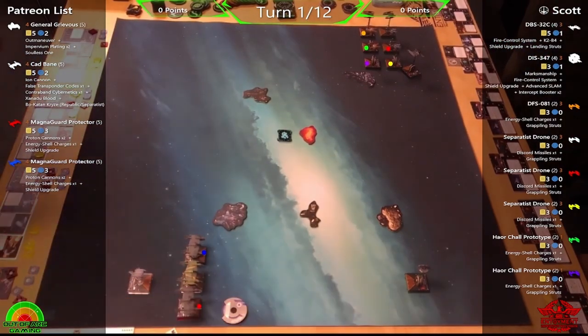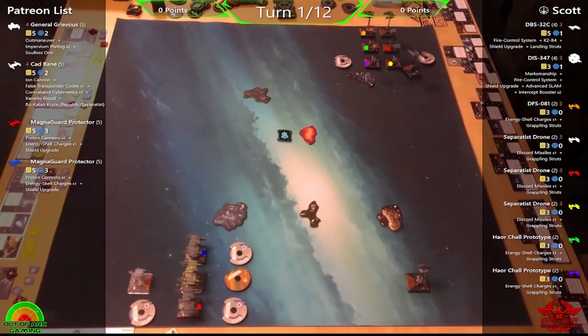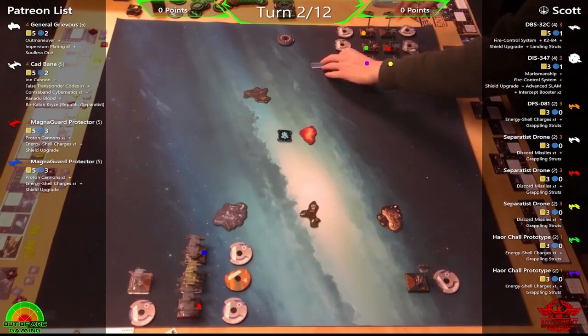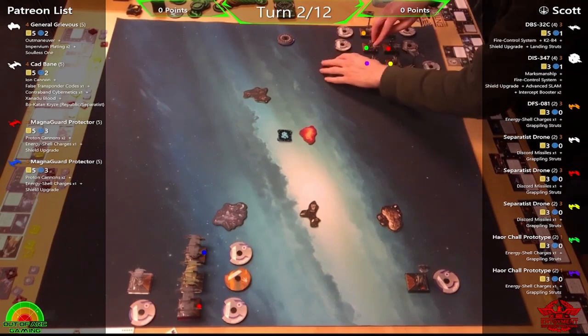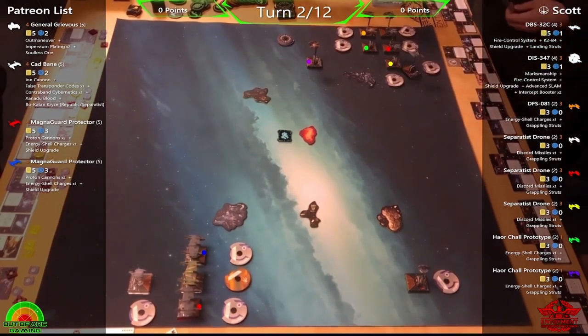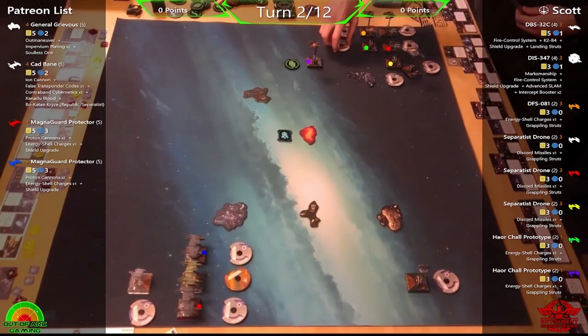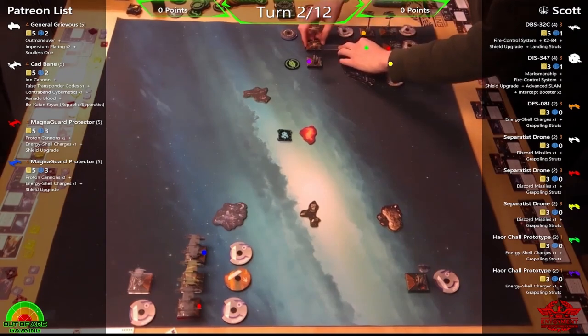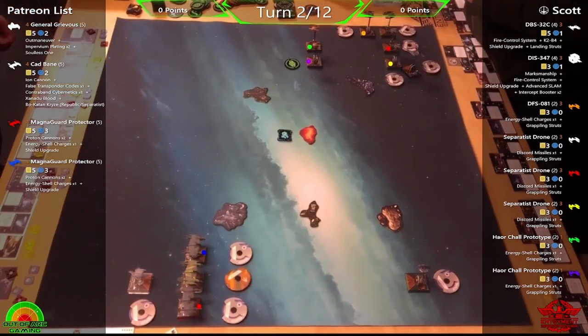A note for viewers: focus tokens are being used to represent calculate tokens for all of Scott's droids, since Phil doesn't have enough calculate tokens. Grievous and Cad Bane use focus, while the Magma Guards use calculates. So when you see vultures with focus tokens — don't worry, those are calculates.